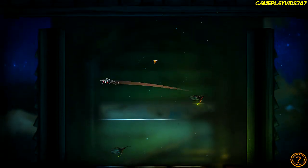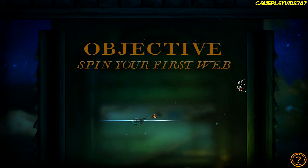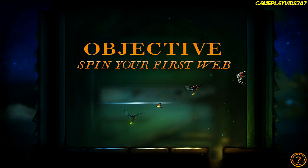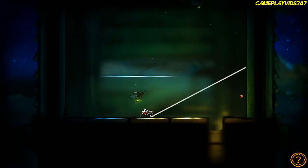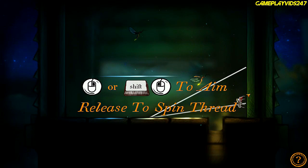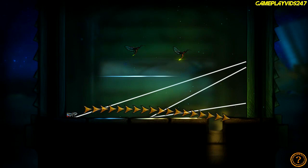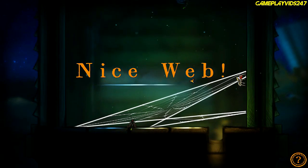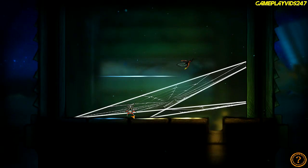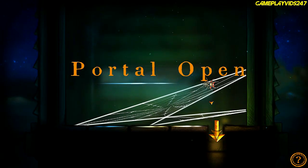Oh wow, you can jump around using the left mouse click. But I can't hunt anything. Objective: spin your first web. Right click spins the web. I got one — look at that everyone. I just caught what I think is a little moth, or maybe a dragonfly. Who knows what this is. It's dead now.